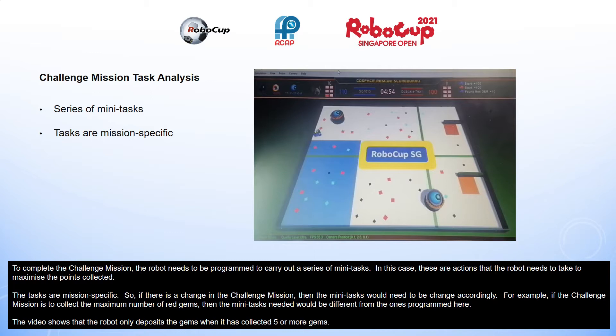To complete the challenge mission, the robot needs to be programmed to carry out a series of mini tasks. These are actions that the robot needs to take to maximize the points collected. The tasks are mission specific, so if there is a change in the challenge mission, then the mini tasks would need to be changed accordingly.